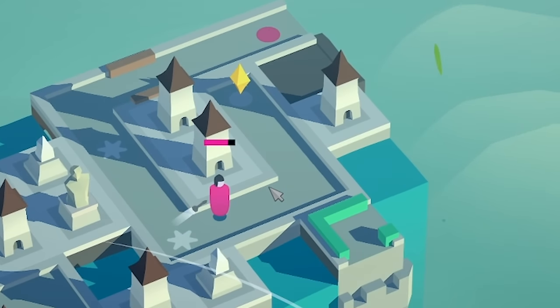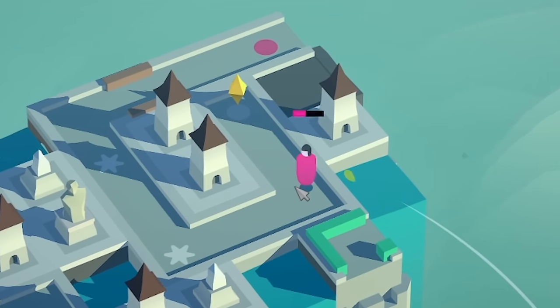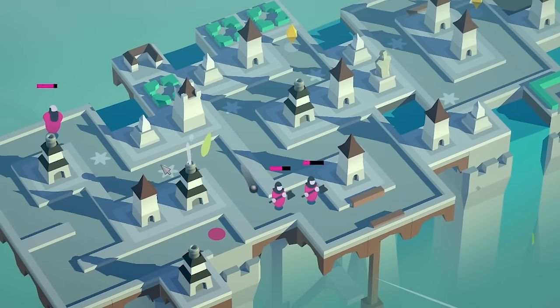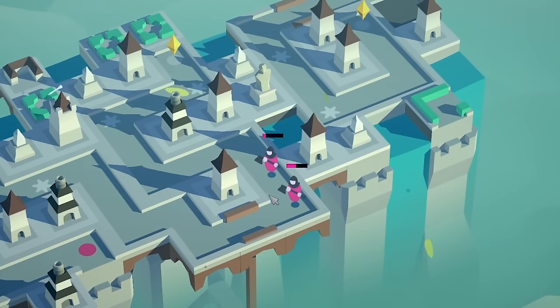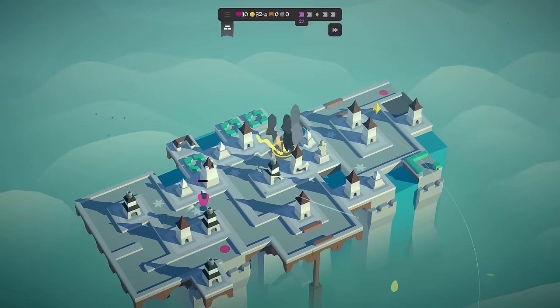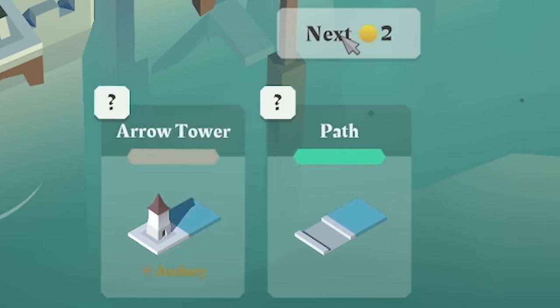Over here, shield dude getting pretty close. Oh no, we might need more tiles. Just about survived. Back over this way, we've got two axe dudes who are absolutely creaming it. But I think we've taken them out fine. So I'm sort of thinking let's skip a few more — we need like single tiles. We've only got one bridge.